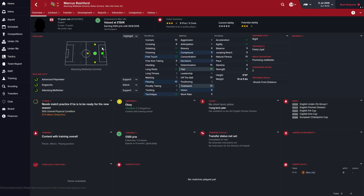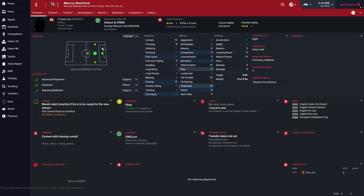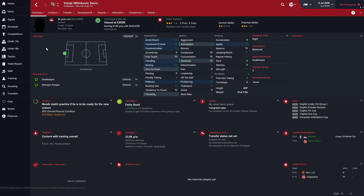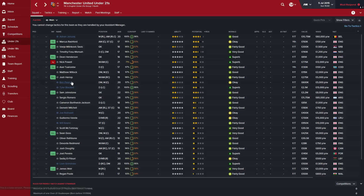Next up is Marcus Rashford, 17 years old, attacking mid. I don't think he's going to make it. Then there's Vanya Milankovic-Savic, an 18-year-old Serbian goalkeeper. Decent all-round goalkeeper, might be okay, though I don't think he's going to be first team. That's it, which is slightly disappointing. Have a look at Tyler Blackett, a 21-year-old defender who can play centre or left.